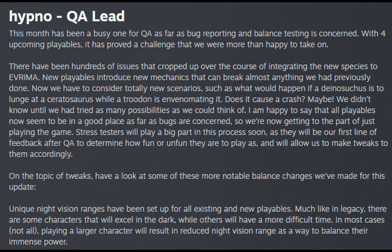Hypno, QA Lead: This month has been a busy one for QA as far as bug reporting and balance testing is concerned. With four upcoming playables, it has proved a challenge we were more than happy to take on. There have been hundreds of issues that cropped up over the course of integrating the new species to Everma. New playables introduce new mechanics that can break almost anything previously done — such as what would happen if a Deano Suchis lunges at a Stratosaurus while a Trudan is envenomating it. Does it cause a crash? Maybe. All playables now seem to be in a good place, so we're now getting to the part of just playing the game. Stress testers will be our first line of feedback after QA.